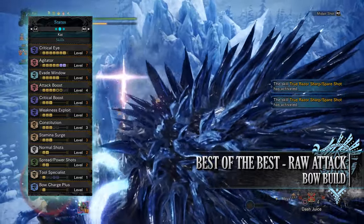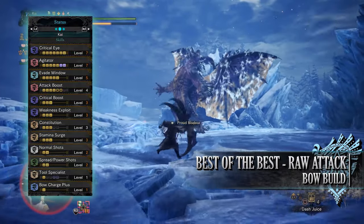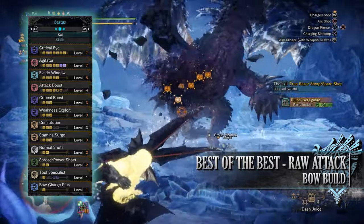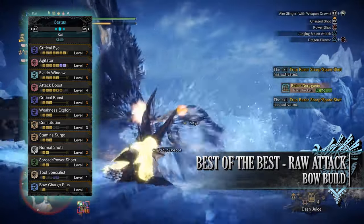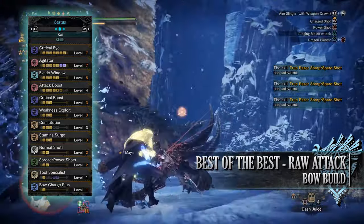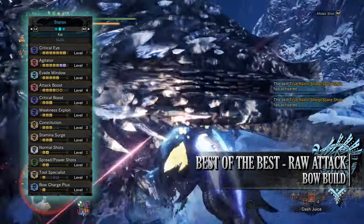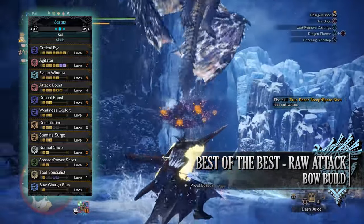When it comes to the skills, you have quite a few. First is Critical Eye at level 7, which increases the base affinity of a build. Critical Eye is also recommended as it will nullify the negative affinity found on the Bow of Vice and Violence. You have Agitator at level 7 which is a buff that kicks in whenever a monster becomes enraged — you'll gain increased raw attack and increased base affinity. And as you can easily control when a monster becomes enraged in Monster Hunter World Iceborne thanks to the Flinch Shot mechanic, the Agitator buff should be active for the majority of a hunt. You'll also have Evade Window at level 5, which increases the invincibility frames when we perform dodges, and this also applies to the bow's natural evades mid-combo.